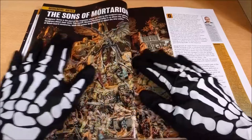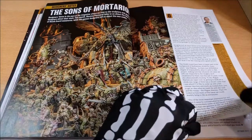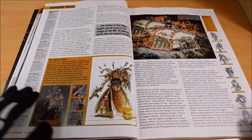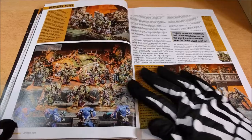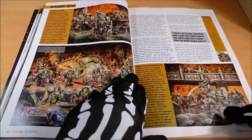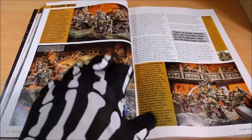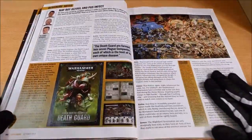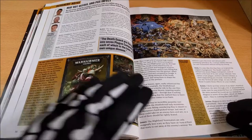Here instead you can see the design notes about the Death Guard army — the codex, how it's been released, how it's been thought out, how it evolved. You can see the thoughts of the designers about the development of the army. I think it's a nice way to see how the army has been created, and for those interested in the Death Guard, I think it's a nice reading to do.